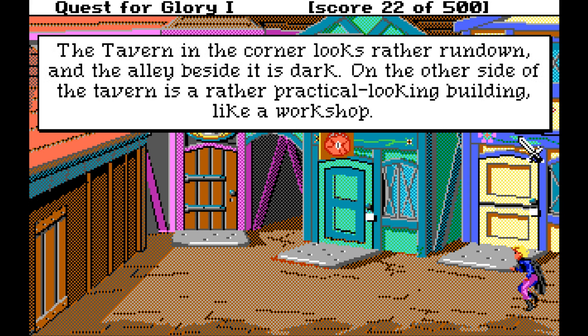So what have we got here? The tavern in the corner looks rather run down, and the alley beside it is dark. On the other side of the tavern is a rather practical-looking building, like a workshop. I don't know of a way to get into this workshop. I don't know why they put it here with a door.